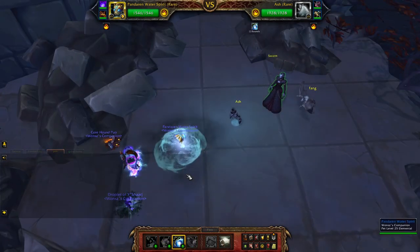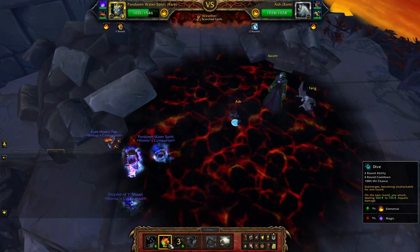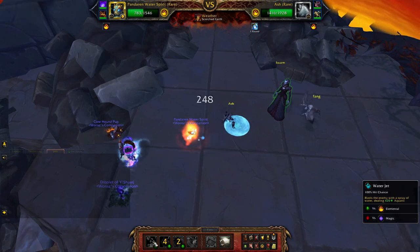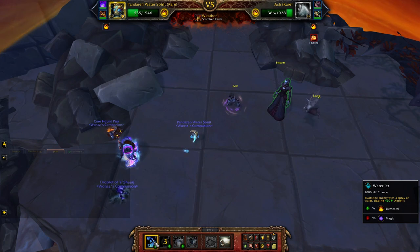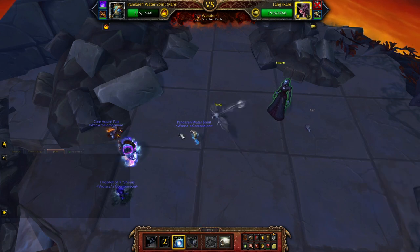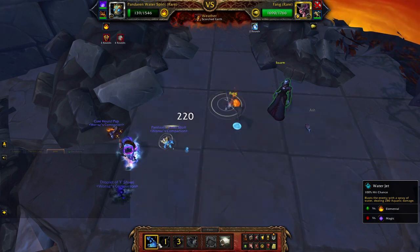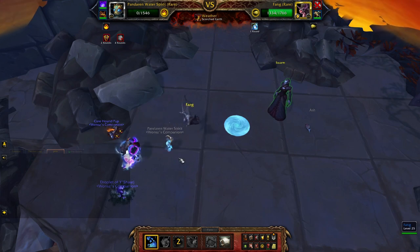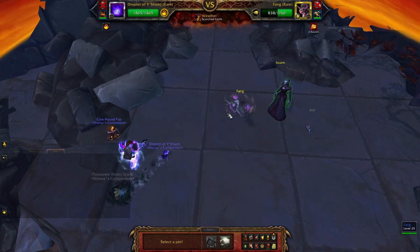We start with Whirlpool. Normally I go Waterjet then Dive, but this time we just go Dive so we won't get damaged. Next we just spam Waterjet twice. We can apply Whirlpool — doesn't matter. I'm surprised he's still alive. I forgot Whirlpool wasn't a good idea — it doesn't stun. My bad, I thought it stunned. We use Corrosion, then Expunge.